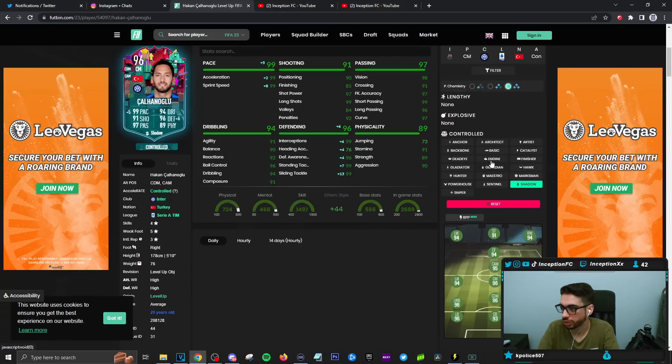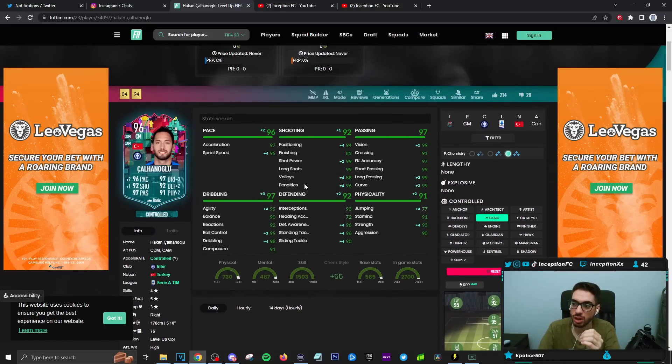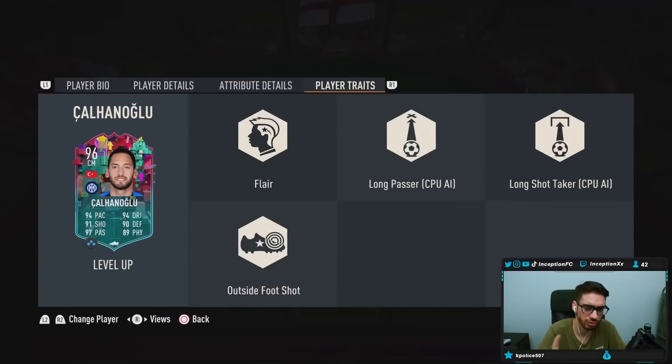But look at what the basic does to the card. The basic actually makes him a very well-rounded player. It gives him a little bit of a pace boost in the necessary area, a little bit of shooting, and a dribbling boost as well — a couple of interesting boosts to make the card very interesting to use. Player traits in-game: he has flare, long passer, long shot taker, outside foot shot.